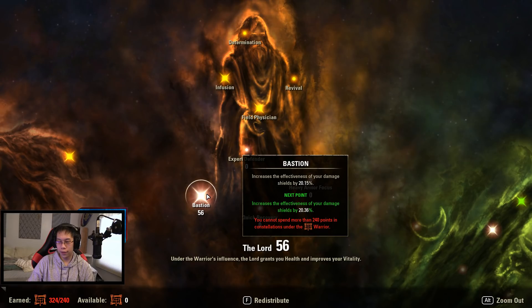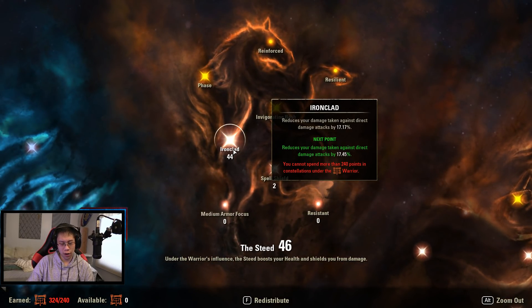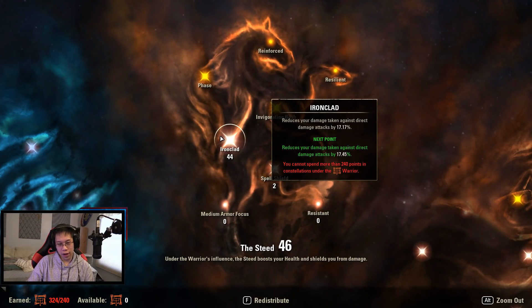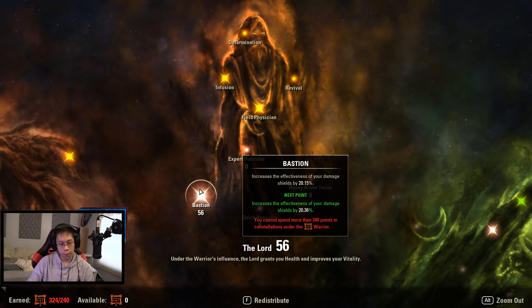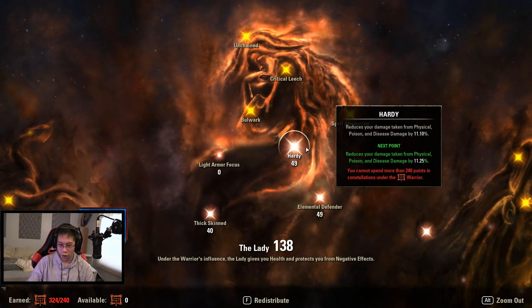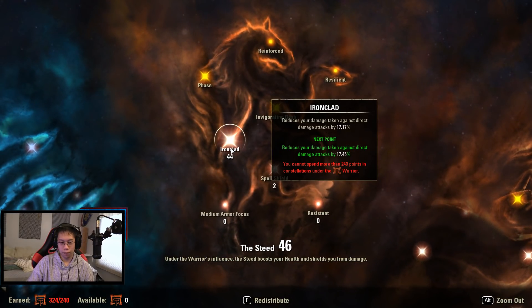I've done both new dungeons on veteran and every trial in the game, and blocking is pretty good. With that in mind, 44 into Ironclad, and two into Spell Shield — mostly because if there are no better options you just dump extra points there since it doesn't have a meaningful percentage jump. I've been testing taking some points out of Ironclad and putting them into Thick Skin or Bastion. This really depends on what you're doing: for Sanctum you'd want more Hardy; for most other content you want more Elemental Defender and Thick Skin.